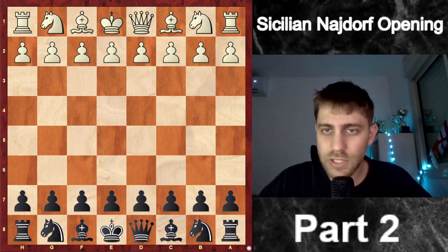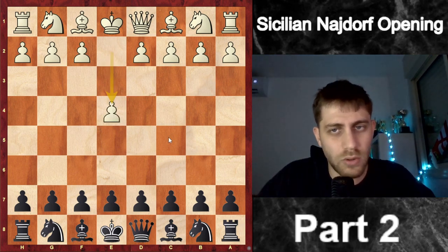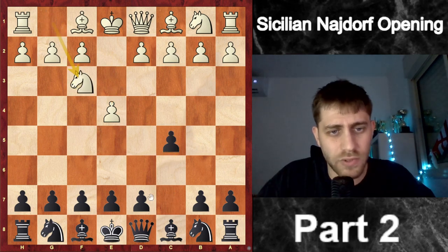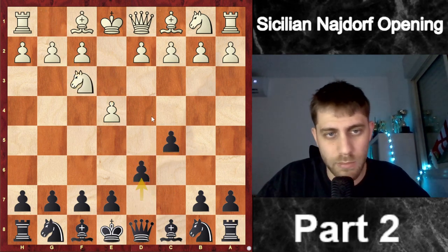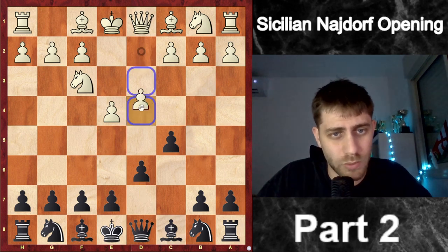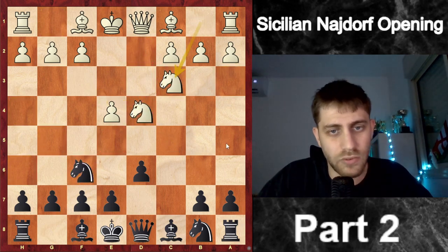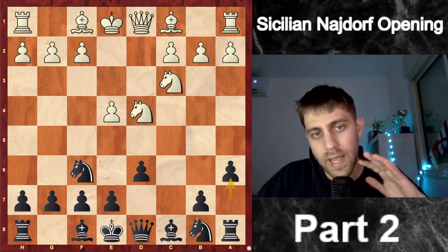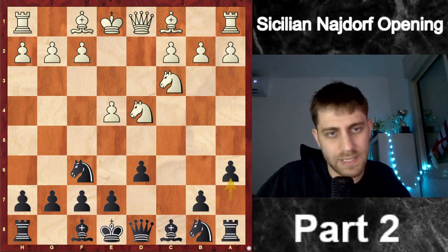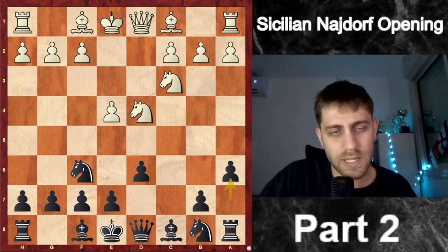This game we played six years ago in the Israeli League. I played with the black pieces. So: e4, c5, Nf3, d6 — we already remember how the knight will come into the board — d4, cxd4, Nxd4, Nf6, Nc3, and a6. This is the start of the Najdorf, and this is the sixth move for white, where he can decide many moves to play.